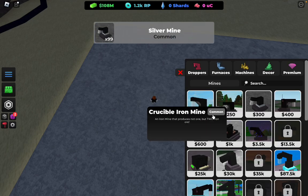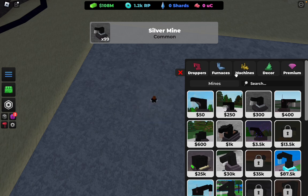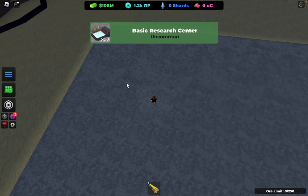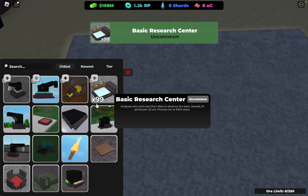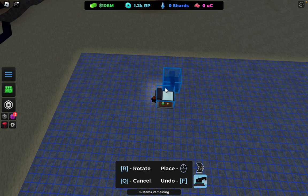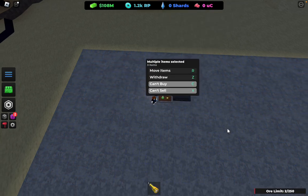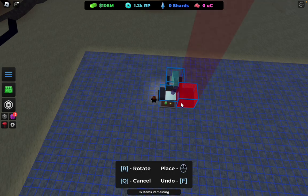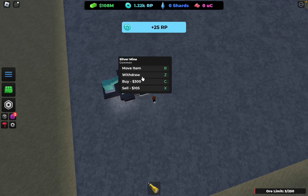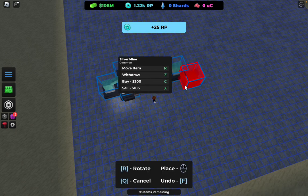Basically you want to get 9-9 of these silver mines and then also get the basic research center 9-9-9 times as well. You want to get at least two — actually, place three each of the silver mines. As you can see, we're getting some RP right now.